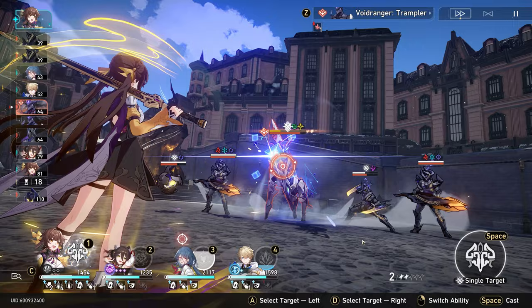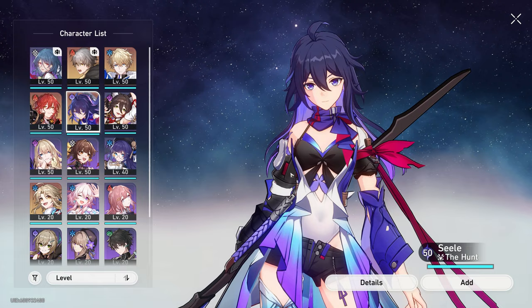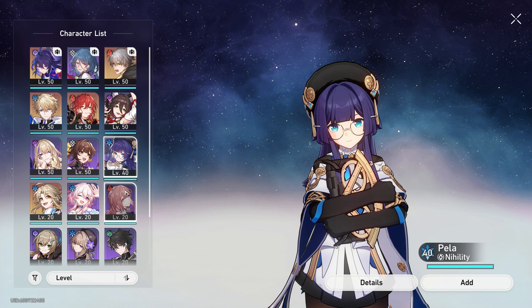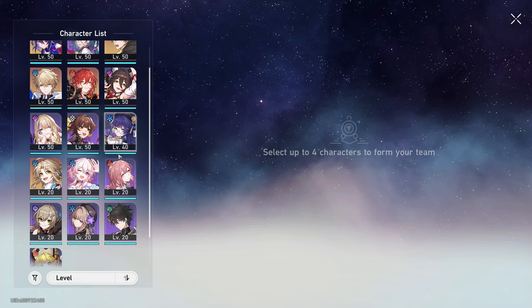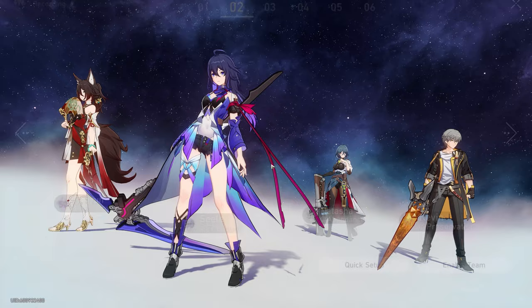As for the other two slots, they can really be anybody depending on what content you're doing. I personally suggest going with one main DPS character and one debuffer or buffer. If I'm running Seele as main DPS, I'd want a buffer or debuffer alongside — good examples include Pela, Asta, Tingyun, or Bronya if you have her. Natasha can generally work with almost anybody — she's a very flexible unit.